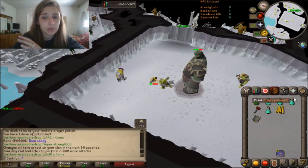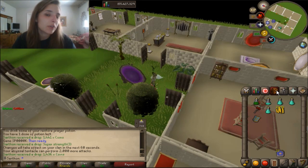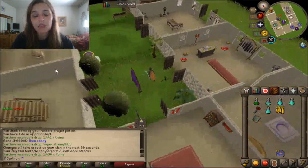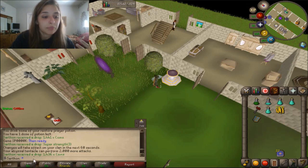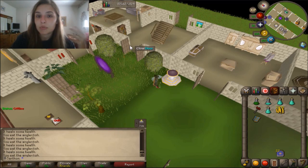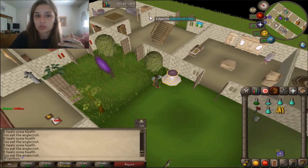That was a really unfortunate trip — it was a 1-kill trip. I wanted to show y'all the gist of it though. If you hit your Warhammer specs, you can definitely get 2-3 kills per trip, and if you bring Blood Barrage you may be able to push 4. Dragon Warhammer makes a huge difference. Some people also walk under Bandos every two hits — that's completely up to you.